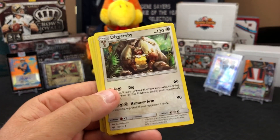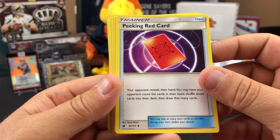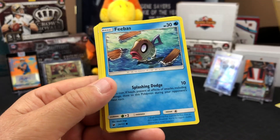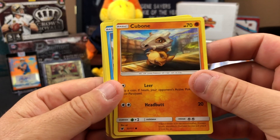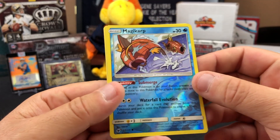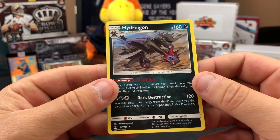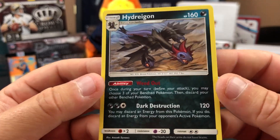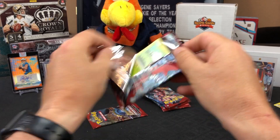Second pack: Hakamo-o, Diggersby, and a Peking red card — that's Chuck's card. Salandit, Cubone, Shellos, Bunnelby. Reverse holo common Magikarp and a Hydreigon rare — that one looks cool. But it's not holo, so that's kind of unfortunate. Brandon's looking good over here — he's gonna get me.